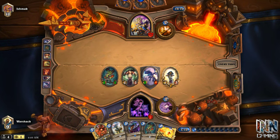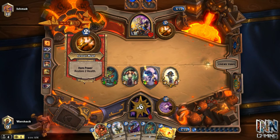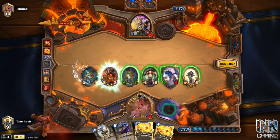Heading on to tip number four: pay attention to your life along with your opponent's. This seems extremely simple — of course you're going to pay attention to both life totals; if you get them to zero, you win. But it may not be as clear-cut as that. Sometimes you get so focused on your field, what to attack, your hand, and what combos you have, that you lose track of how much damage you can do. In this example, a priest fireballed my face, bringing me down to five health. My first thought was to play the Antique Healbot in my hand to get out of Holy Fire range and play it safe.